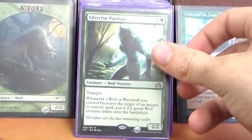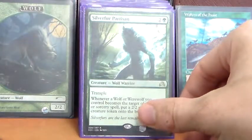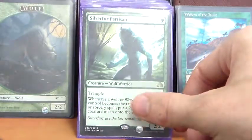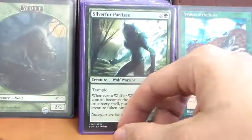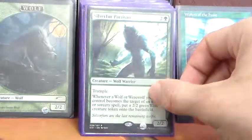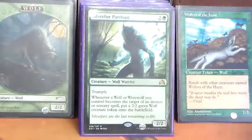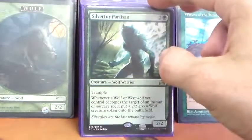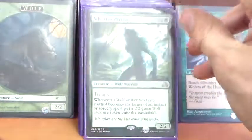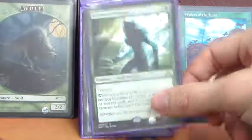Silverfur Partisan is a 2/2 for 2G with trample. Whenever a wolf or werewolf we control becomes the target of an instant or sorcery spell, we may put a 2/2 green wolf token into play. It kind of makes our opponents hesitant to target us. It's kind of fun if you're playing Planechase with it — if someone goes to Doom Blade your board, you at least get as many wolf tokens as you had wolves and werewolves.